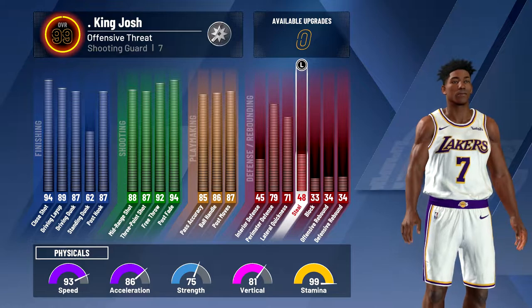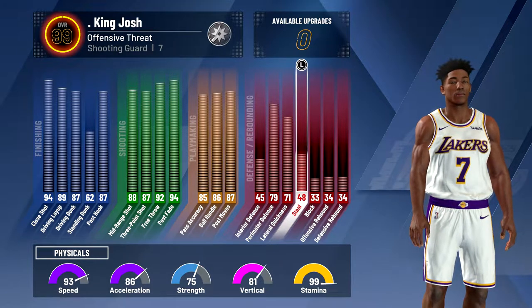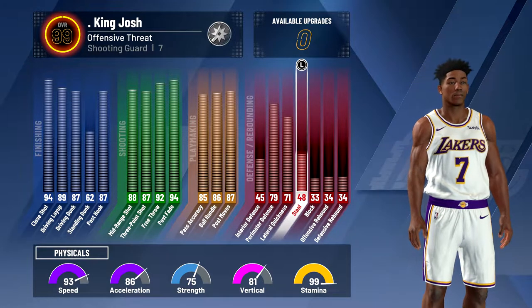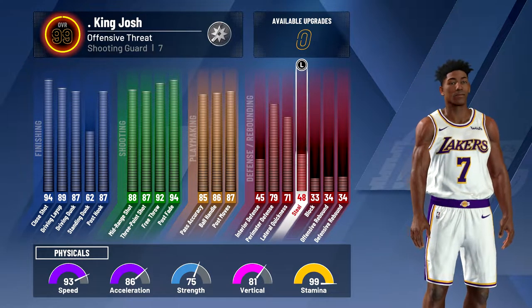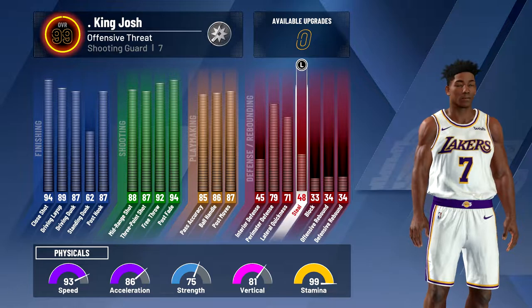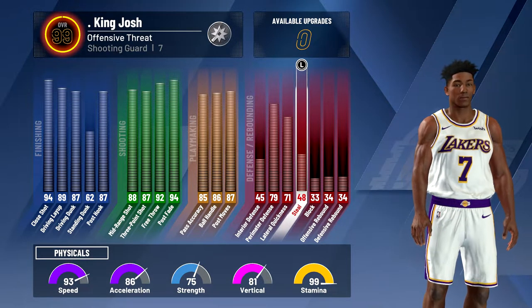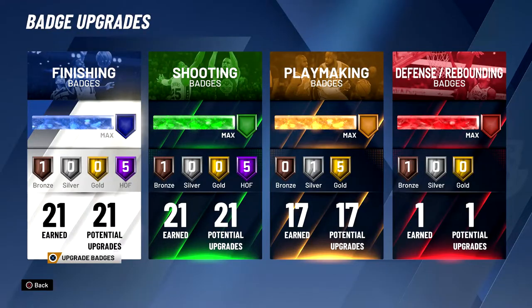I also have 93 speed, 86 acceleration, 75 strength, 81 vertical, and 99 stamina. And if you're wondering why the strength is so high, it's because I chose the most balanced pie chart, which is the very bottom one. I chose it because I wanted strength for contact dunks on this build, and as you can see, I am still pretty fast.